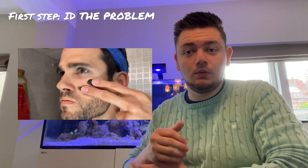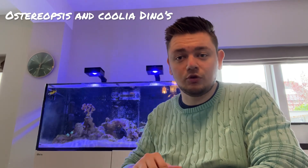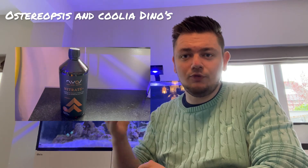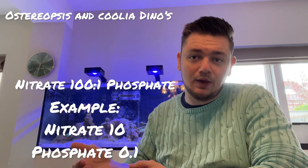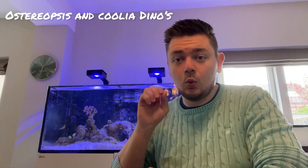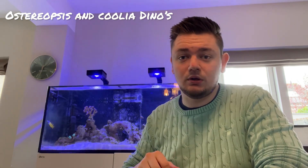After you get the ID of your dinoflagellate species, set up a battle plan. In my case I got Ostreopsis dinos, and it has the same treatment as Coolia dinos. The first step is to get your nutrients in check — aim for a ratio of 100 nitrate to 1 phosphate. For example, nitrate at 10 and phosphate at 0.1. If you have Ostreopsis, watch out because they are one of the poisonous dinos and filtering with activated carbon is mandatory.